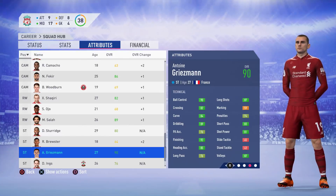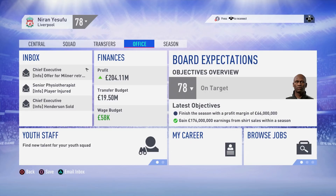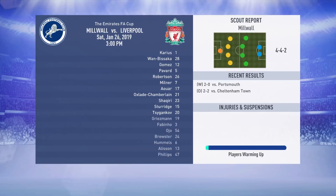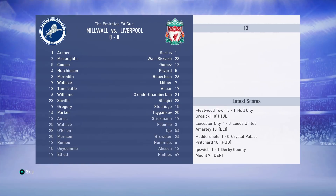Jordan Henderson has now been sold — we agreed a fee with Leverkusen earlier in the episode and Henderson finally agreed personal terms, netting us £15.5 million and jumping our total budget to £19.5 million, which is pretty decent. We can reinvest that into other players. I think we need to bring in a backup left-back at some point because we only have Andrew Robertson in that position, and James Milner who can also play there.